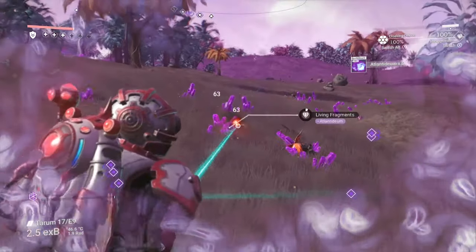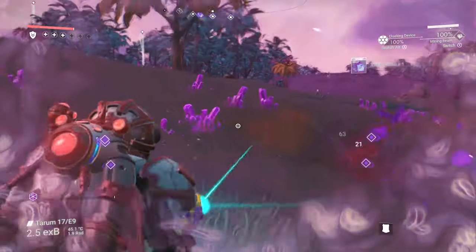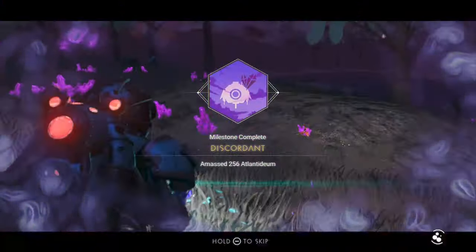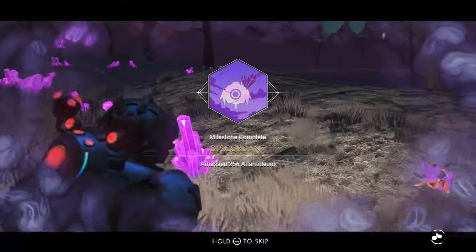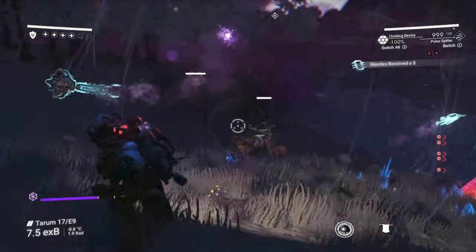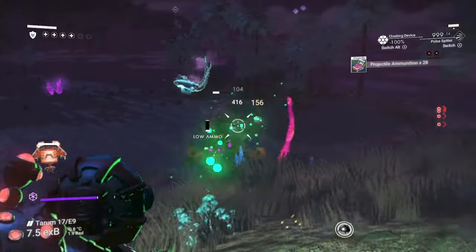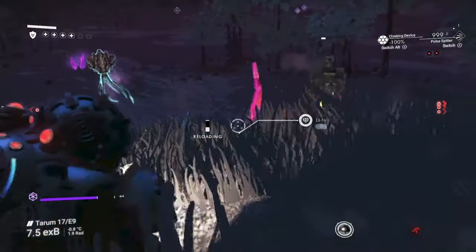You'll see the planet is now corrupted. Start mining all the living crystals — the purple gems — to amass Atlantideum for the discordant objective. Also take this time to hunt down corrupted quadrupeds. The big ones are the only ones that count and you'll need to defeat eight of them to achieve the arachnophobia objective.